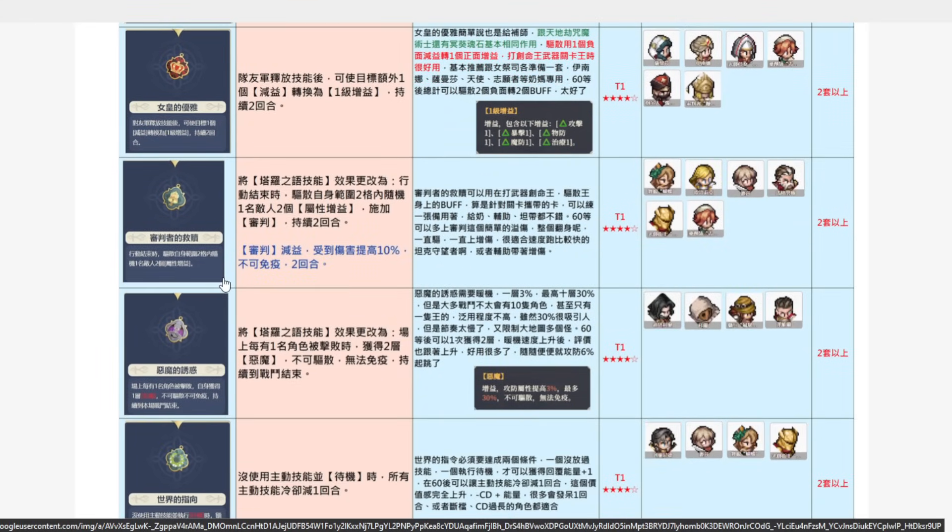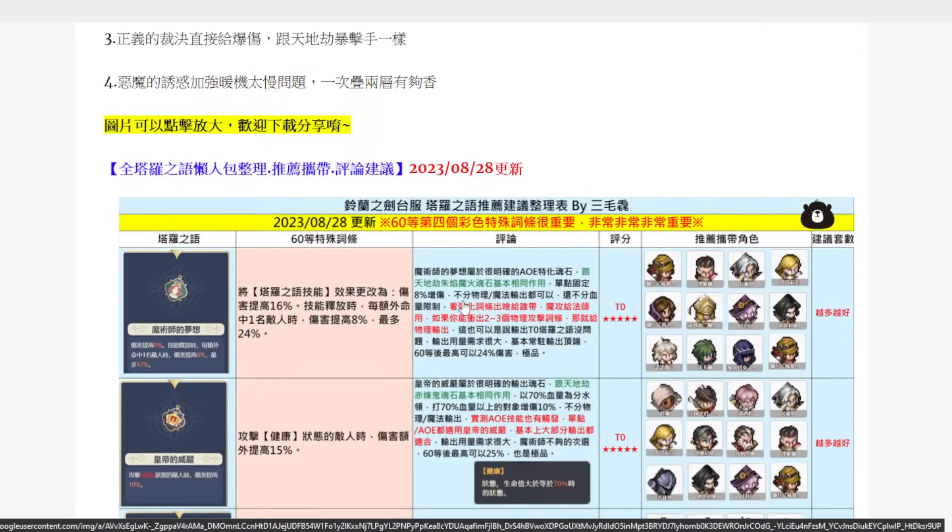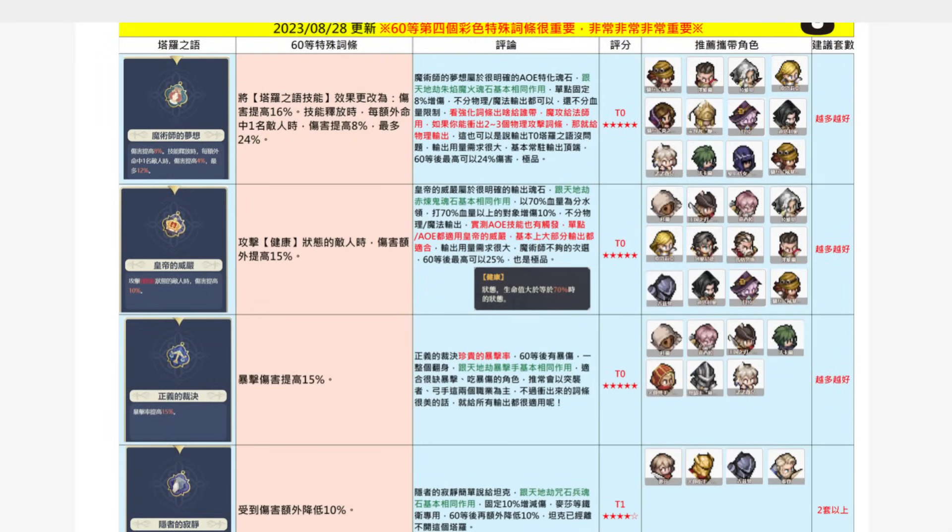Some of these are game changing. For example, the World tarot — the fourth line, if you get the best-in-slot one, means that if you click standby and you don't use any active skills, all of your skill cooldown is reduced by one turn. Absolutely crazy for a character like Inanna, because she gets passive heals, so you don't need to get that skill activated every single time. You activate it on demand, which means that every two turns you can cycle through the effect of your double turn.